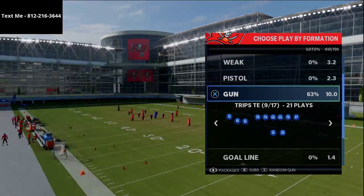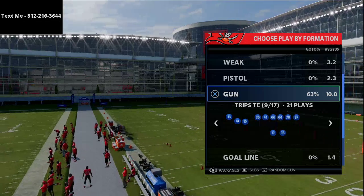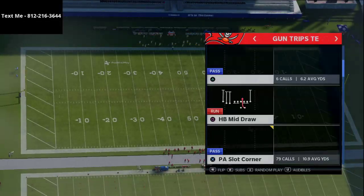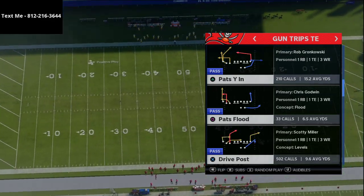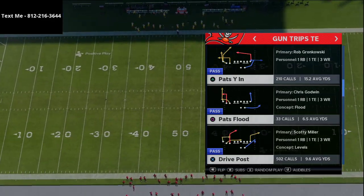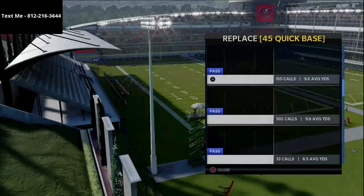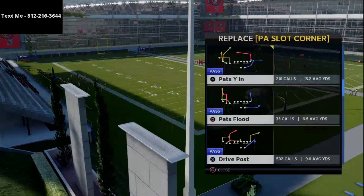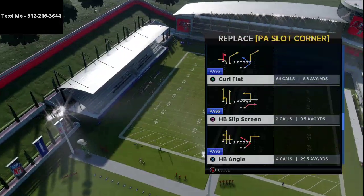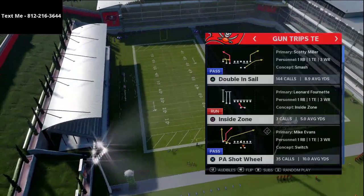I also run a lot of trips tied in out of the New England Patriots offensive playbook, and if you want to pick up my New England Patriots offensive e-book, trips tied in is actually the number one formation that I break down — so you can pick that up in the description. Anyway, the audibles we're going to set are Pats Y-In, RPO zone alert bubble, the verticals play as an audible, and I would recommend PA counter go as an audible as well.